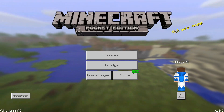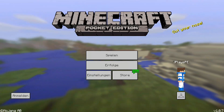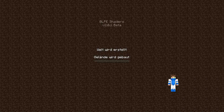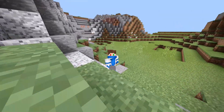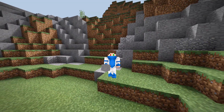The menu looks normal — no change there. So we're just going to create a world and test how it will look. We're joining a different world, and on the loading screen you can see our skin and the BLPE shader, which is looking really weird and cool at the same time. Oh my god, this is mind-blowing — it looks so different.